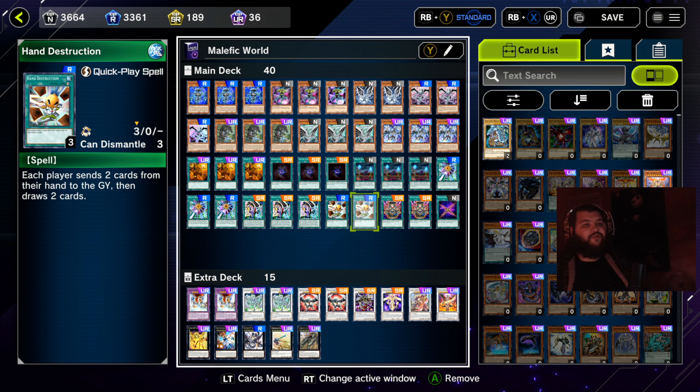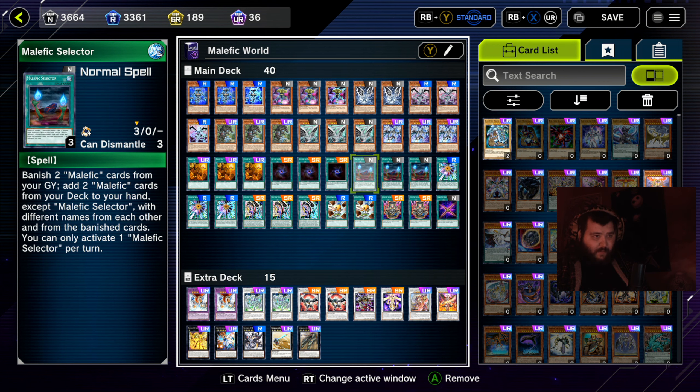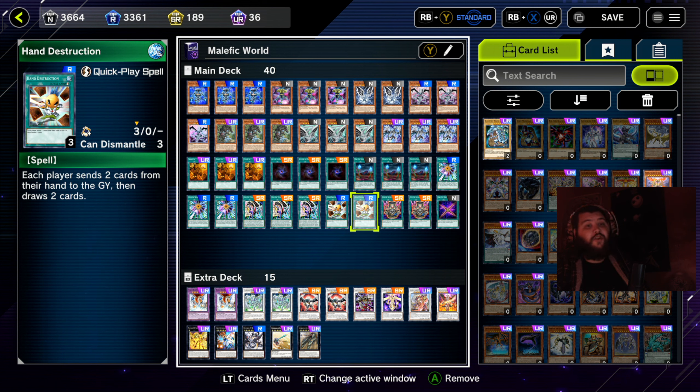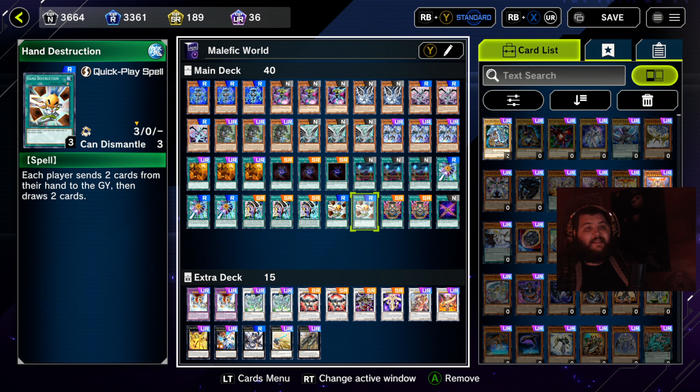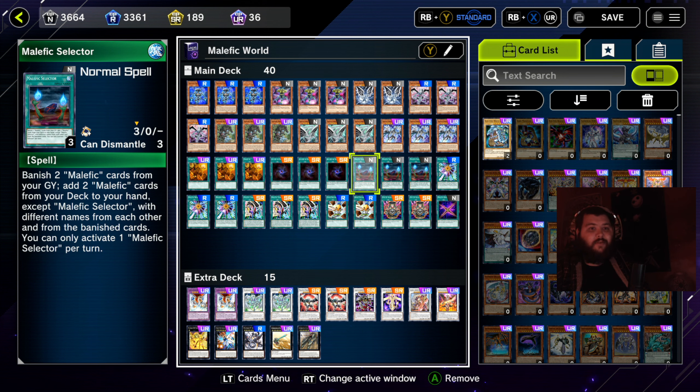Two copies of Hand Destruction — I was toying with several draw power cards and Hand Destruction worked best, mainly because of Malefic Selector. Malefic Selector requires you to banish two Malefic cards from your graveyard, and Hand Destruction drops two cards. If you have both in hand, you can send two Malefic cards to the graveyard to draw two, then activate Malefic Selector to get another two cards straight from the deck — you go plus two, it's really good.